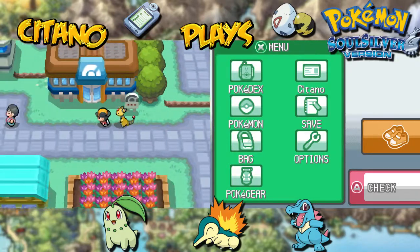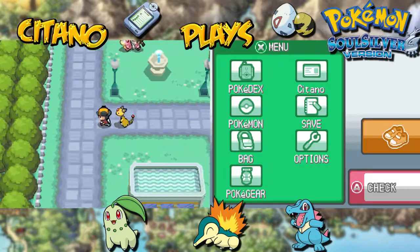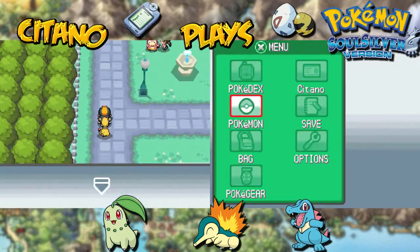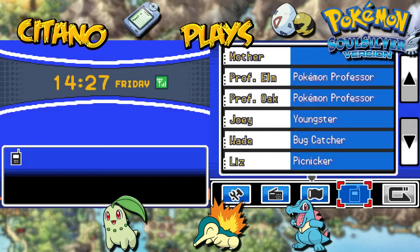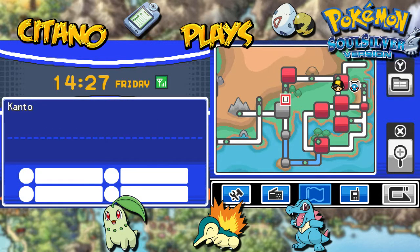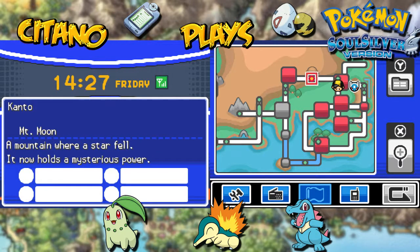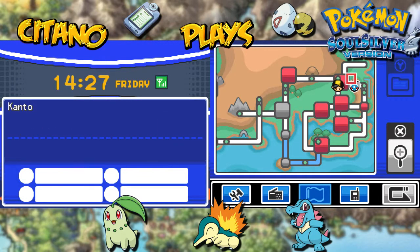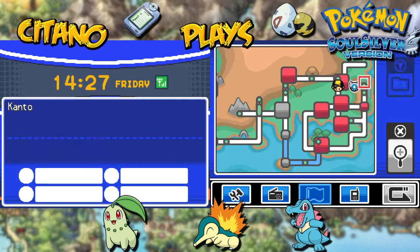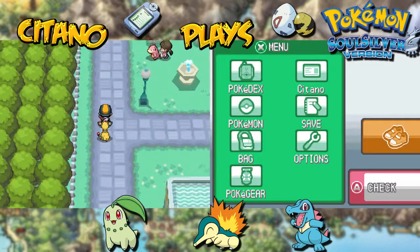We've gotten some leads to where he is. First of all, he's to the north, which means probably the northern region of Kanto. He's in a place with a hill, which probably means a more mountainside, far north, near water. So he's north, which means he's probably around here somewhere. Near a hill — it could maybe even be where we came from — but he needs to be near water. And if he's near a hill and water, then either he's gonna be around here or around here. I think I'll go to the upper side first and check it out.